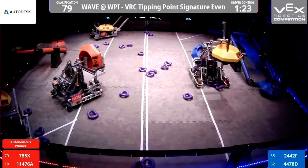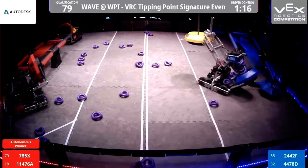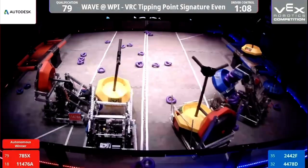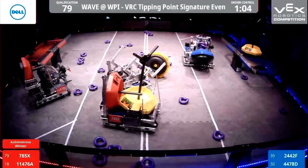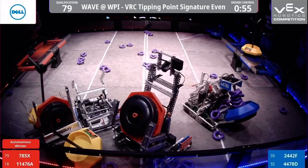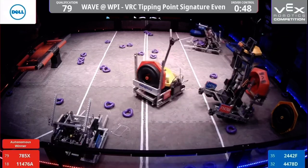Meanwhile, 2442F attempting to grab some rings and one of the other neutral goals, but 11476A is going to fight him for it. Looks like 785X has two mobile goals in their possession. 4478D has just placed the tall mobile goal onto the Blue Alliance platform. We've got a fight in the center of the field for one of the neutral goals, with 2442F attempting to get it out of the possession of 11476.